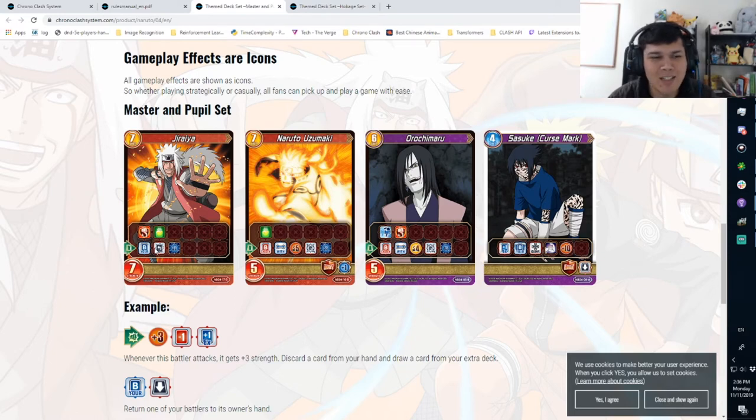Naruto Uzumaki: destroy a five-strength or less battler — and you get that effect twice. That's huge; it's going to be a blessing for control-style decks. Orochimaru also gets to destroy things twice. So the balance looks like Jiraiya handles recovery and field maintenance, while Naruto and Orochimaru cover destruction. Time Threshold is looking really strong.